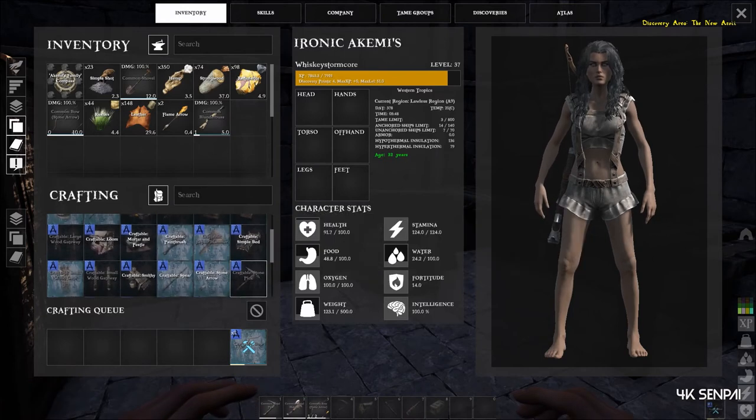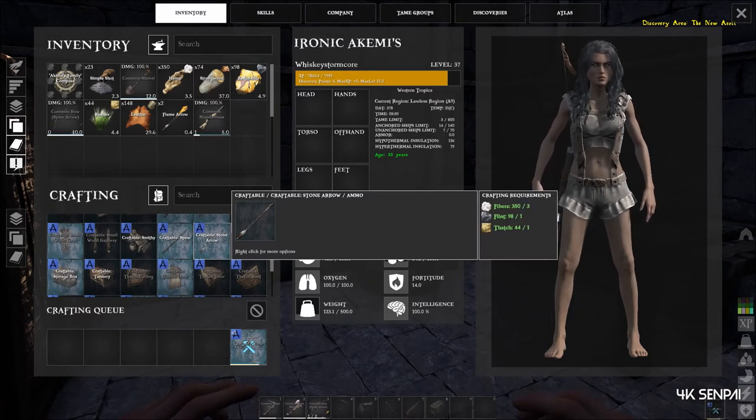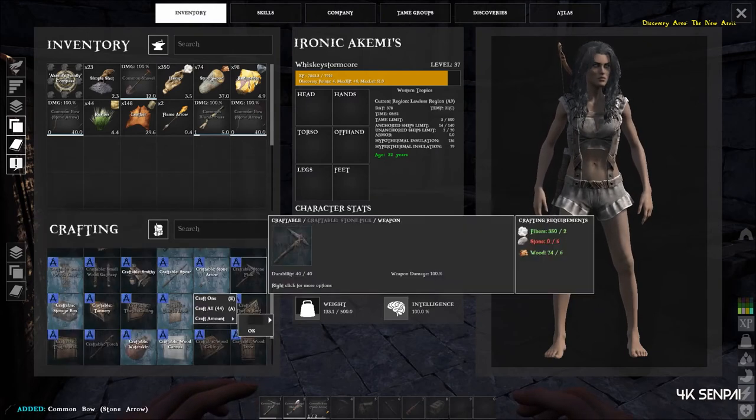Plain and simple. Arrows are very simple as well — they just cost fiber, flint, and thatch. Let me go ahead and just create five of those now.